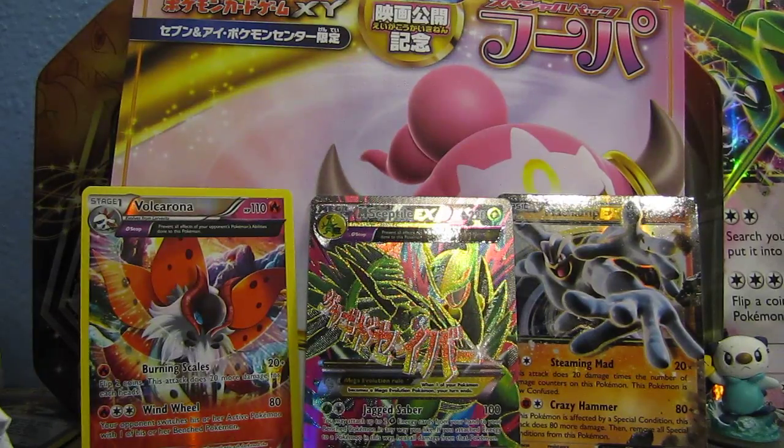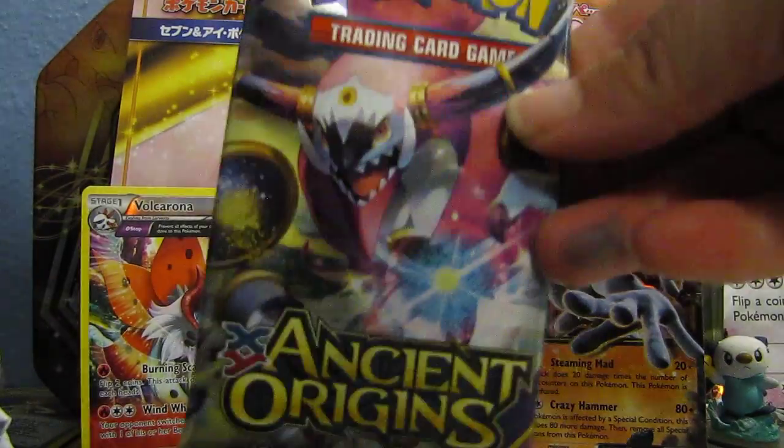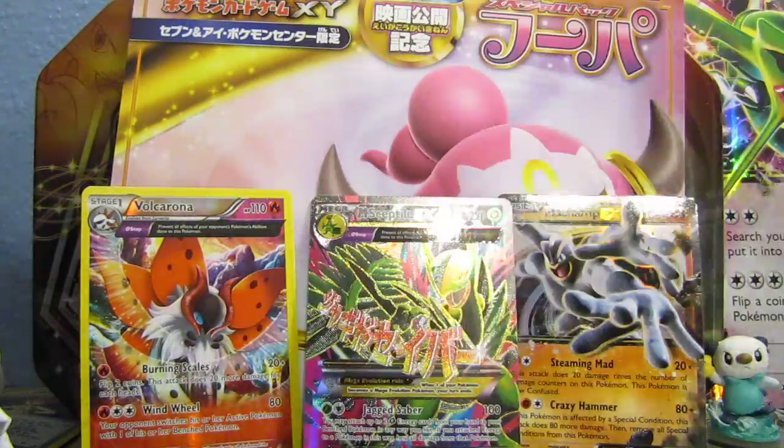I'm getting some good pulls — I already got an EX and a full art. Awesome. I haven't pulled a holo yet, though. Oh, here we go guys, here we go! Hoopa Unbound pack.